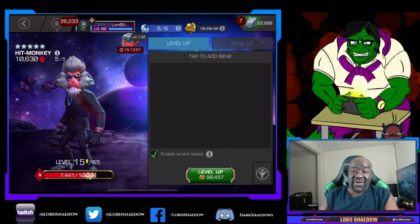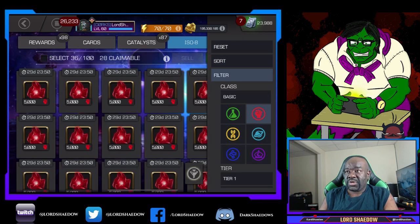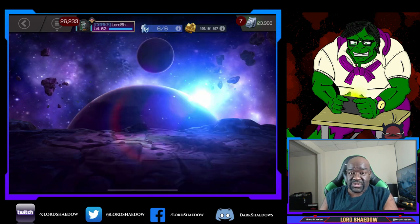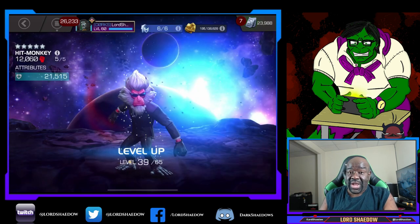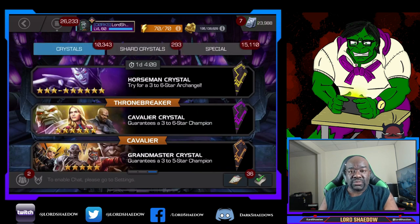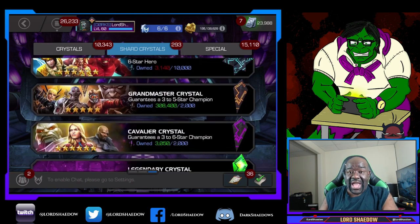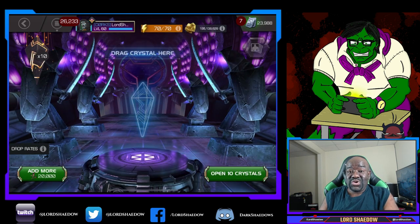We took Hit Monkey up to rank 5. I've been very interested in Hit Monkey ever since I saw — I think it was Legacy — shrug off the debuffs from the suicide masteries. When I see that I get interested, because I'm always running the suicide masteries. Any champion that's double immune or can shrug them off is going to catch my eye. He's not new — he's been out over a year — but I just never knew. You don't see a lot of people using him, but we just had the Summer of Pain and he did very, very well.